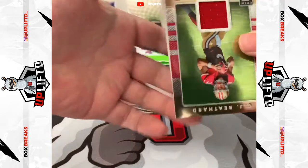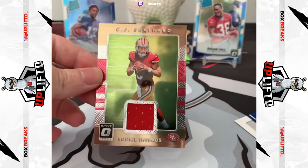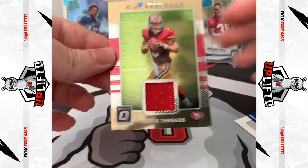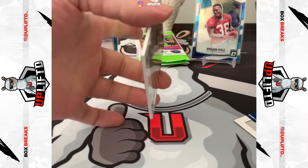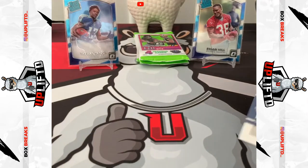And then this is a CJ Beathard rookie threads — gorgeous card. It'll need a thick sleeve but we'll do that at the end. Ty Hilton was a base so he's in the base pile. Pack number four.